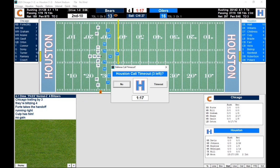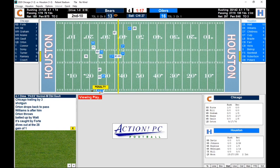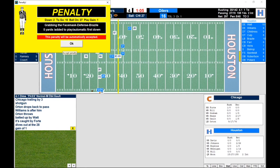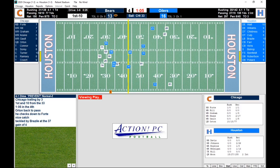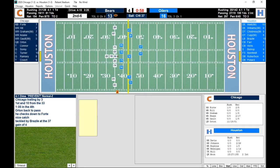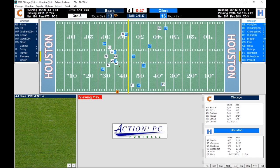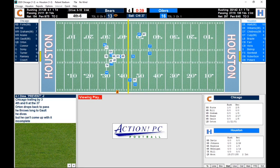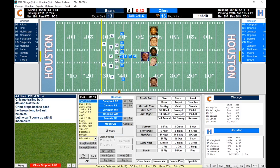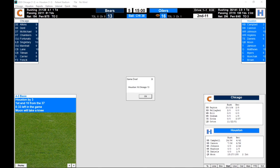Forte on the carry, no gain, Culp with the tackle. Orton with the pass to Forte — grabbing the face mask, defense, number 52, 5-yard penalty, automatic first down. Orton completes the pass to Forte, gain of 4, Brazile on the tackle. Orton to Graham, incomplete. Orton to Galt, incomplete. All Warren Moon has to do is take a knee and this game's over. Houston 16, Chicago 13. And that's all she wrote.